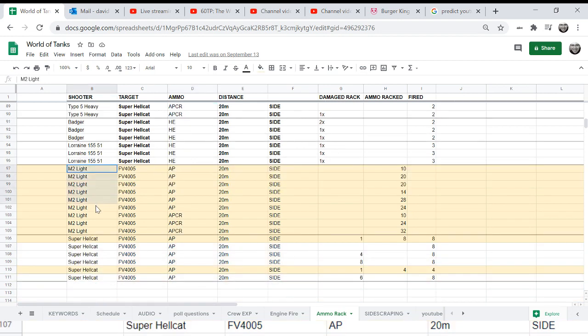When I pulled in the M2 Light, I was able to pull it off. But as you can see, it took 10 reloads in one case, 28 reloads in another, and 32 reloads in another. With APCR and AP, eventually I was able to pull it off — it doesn't look like there's much difference between them. The average was around 22 reloads. Eyeballing it, the APCR didn't have a noticeably better average.